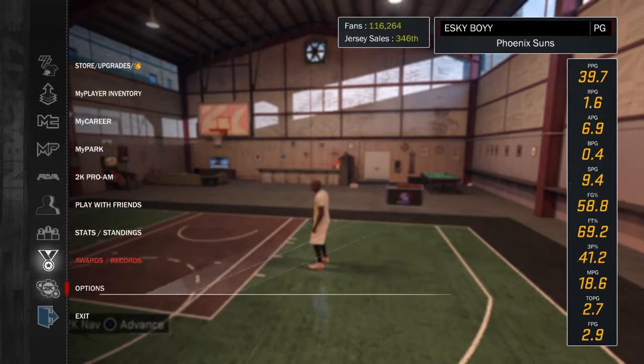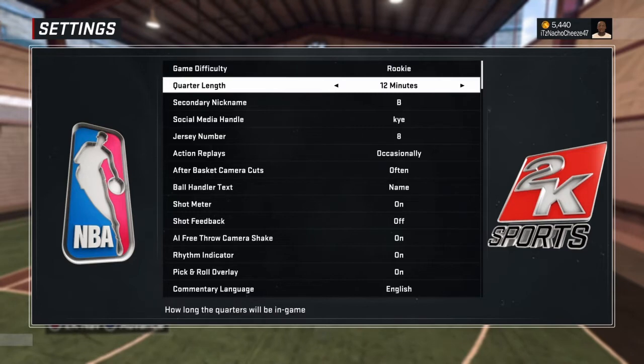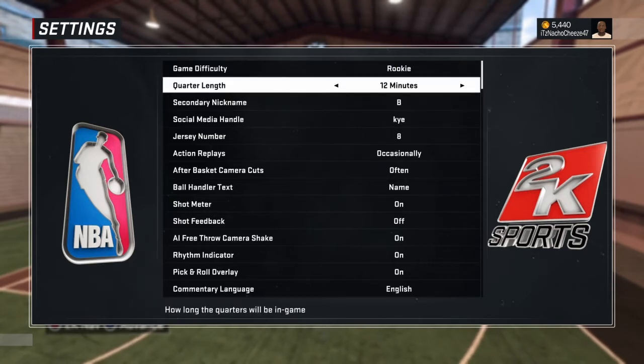So you want to go ahead into Options, then Settings. Put your game difficulty on Rookie and your Quarter Length on 12 Minutes so you can get the badges quicker.